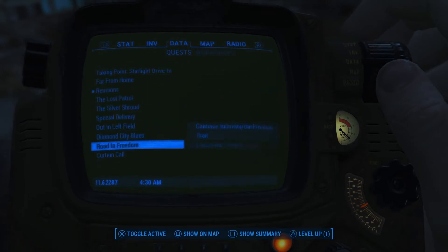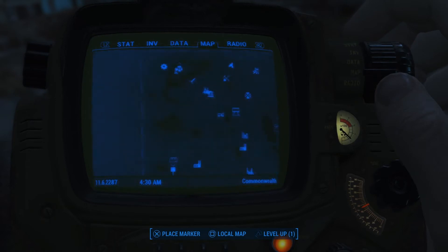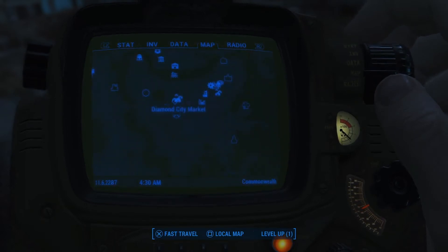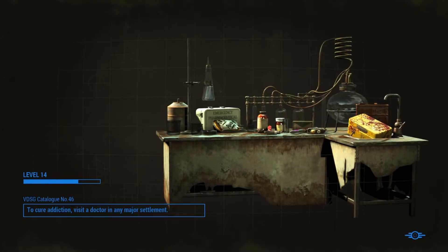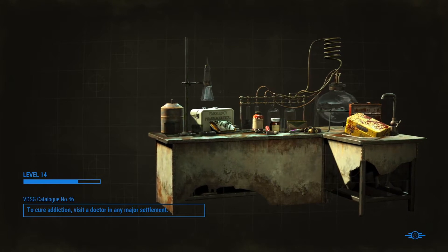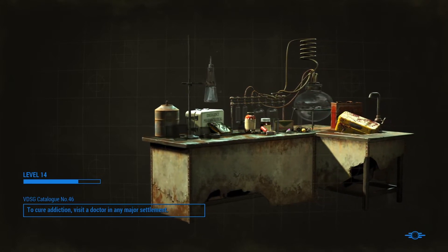Alright, so we dropped off all of our stuff. I don't have any other main weapons or anything to keep. So now we're going to head back to Diamond City Marketplace. There we go, perfect, that's exactly what we need. Welcome to Load Screen City, everybody. That's kind of the main game I play around here - we just do one thing in a spot, pop over to another spot, and there we go.